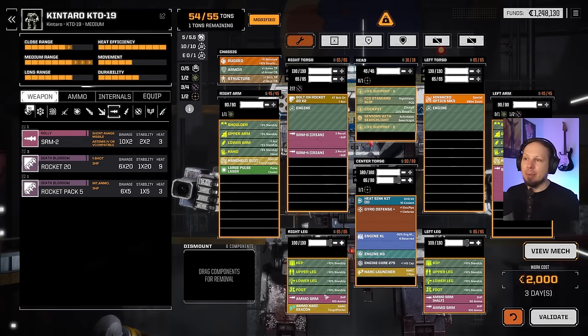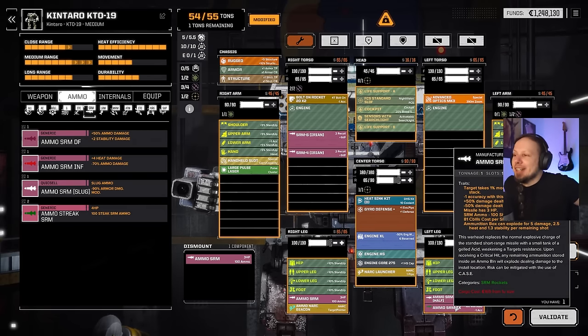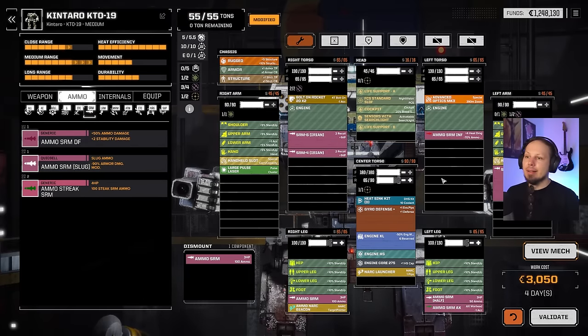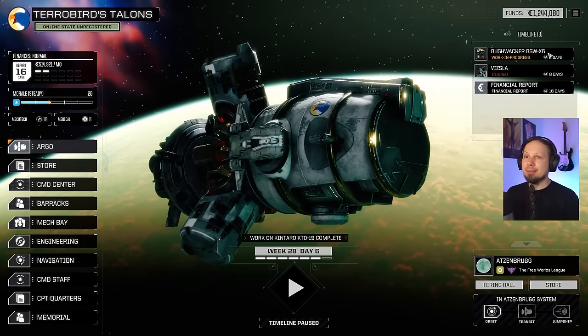We have two and a half tons of ammo. Should we swap one of them? We have a slug and an inferno bin — oh, acid as well, don't mind if I do! We even have more options: give it an inferno bin as well. Yeah, this guy's good now. I think all SRM6s — drop the large poles, make them medium lasers — and we have a nice brawler. This is gonna be the mech we bring to the battlefield.